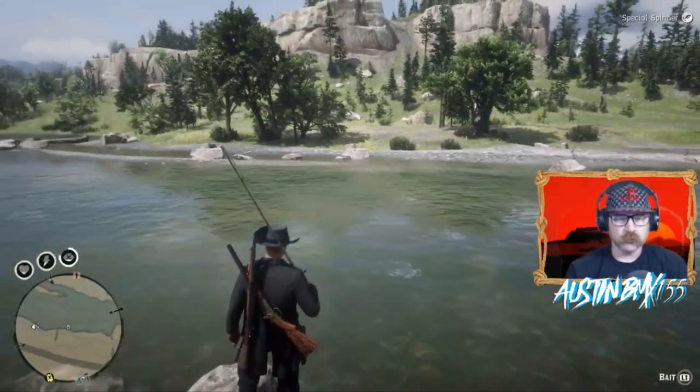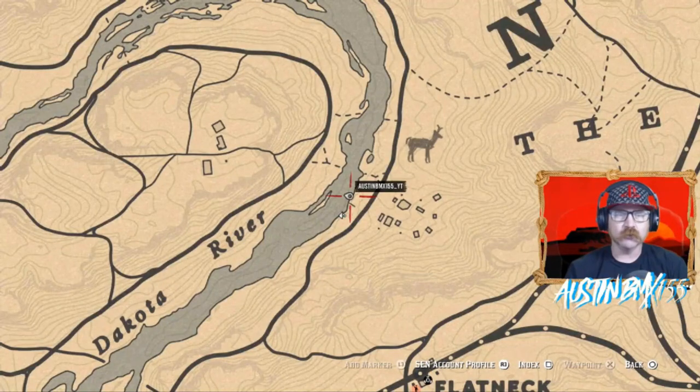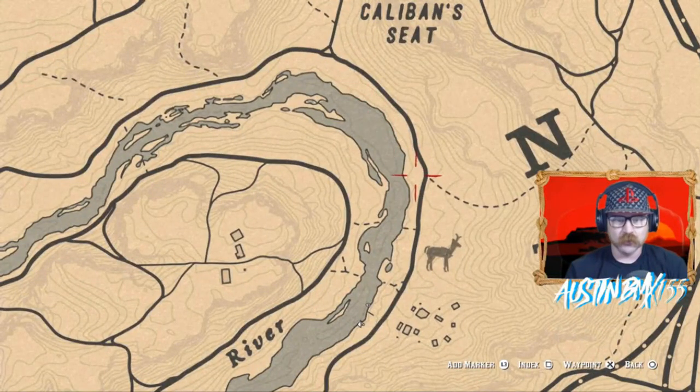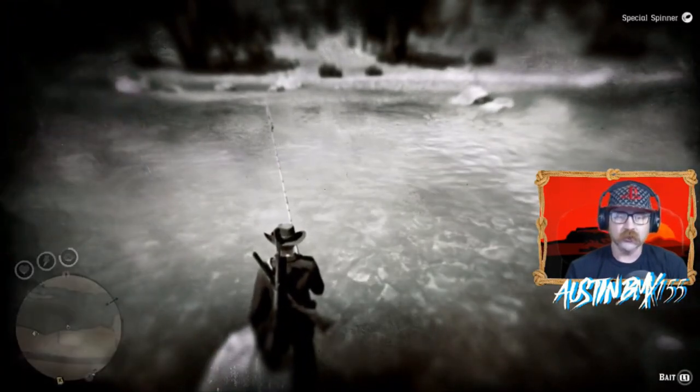Our third spot on the Dakota River is for catching trout and small fish. We are just downriver from our smallmouth bass spot, which was up here in this bend. Across the river right here by this island by Linfany is awesome for trout if you did not catch enough at the first spot we showed. Or you could just do it all on the Dakota River if you'd like — this spot right here you could fill your satchel with trout as well as small fish.